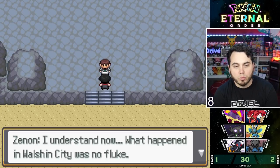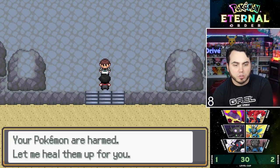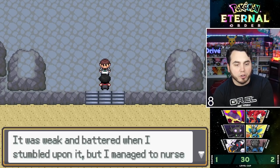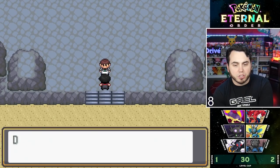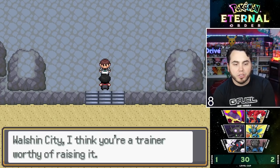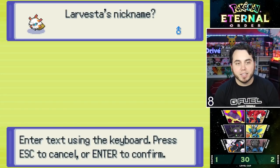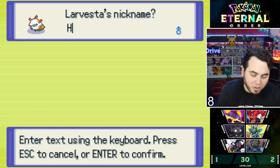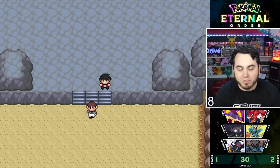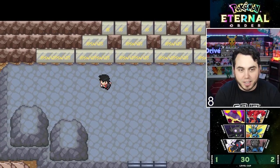Xenon says it was no fluke — I'm a talented trainer with no evil intent. He heals my Pokémon and gives me a Larvesta he found in the desert — judging by my actions he thinks I'm worthy of raising it. I name it Helios, but I didn't save to Shiny Hunt it, so I don't get to Shiny Hunt that Larvesta, which is kind of sad.